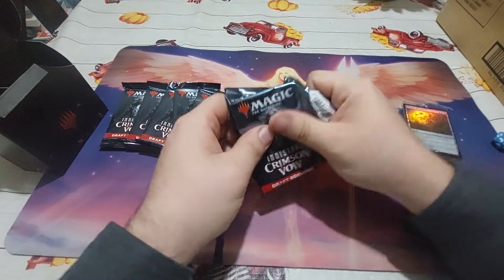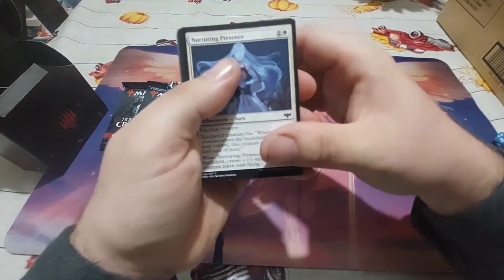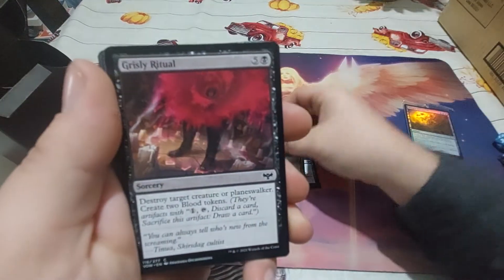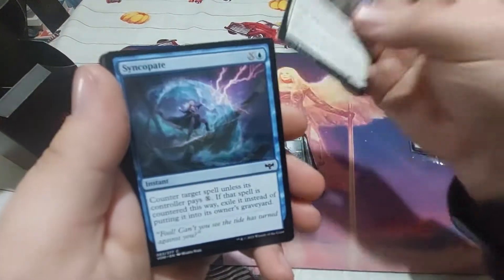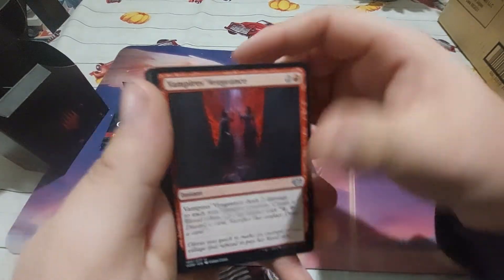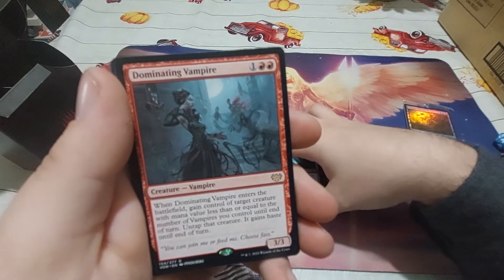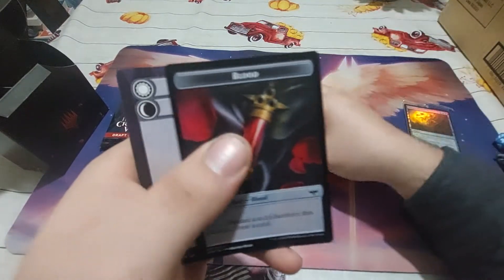Let me know in the comments down below which card you're excited to get from this set. So we've got a Nurturing Presence, a Braid — a nice reprint — Cradle of Safety, Unholy Efficient, Grizzly Ritual, Crushing Canopy, Militia Rallyer, Syncopate, Drogskull Infantry, Vampire's Vengeance, Cloaked Cadet, Brian Comber. Our rare is Dominating Vampire. We have a Forest and a foil Nature's Embrace alongside some tokens.